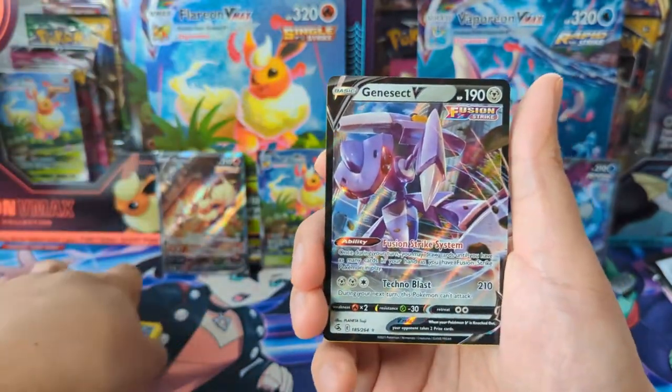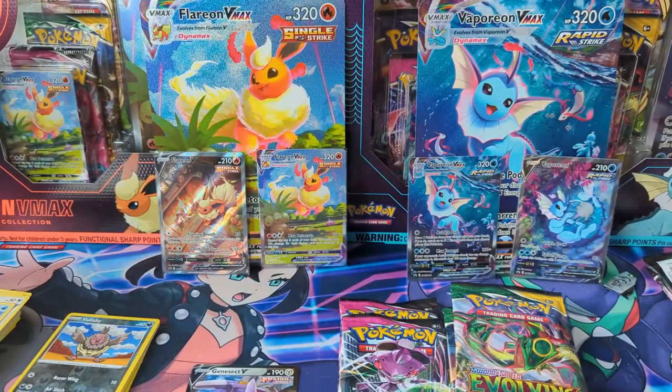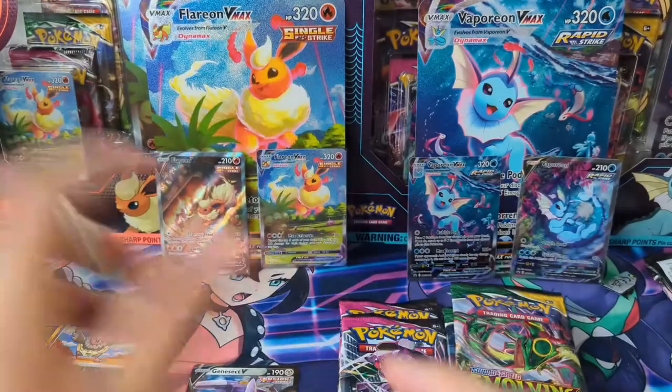We got our first hit — it is a Genesect V! This is actually pretty cool art for a base V card, some spongy gloves.